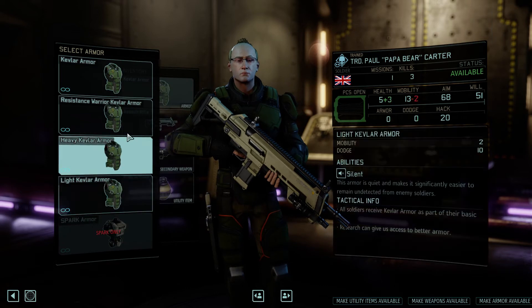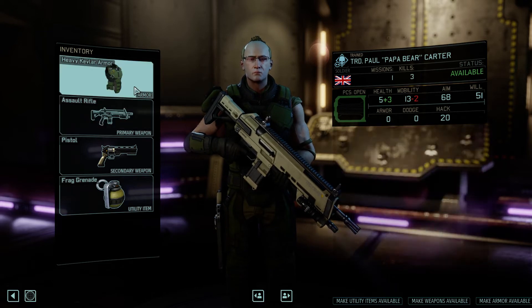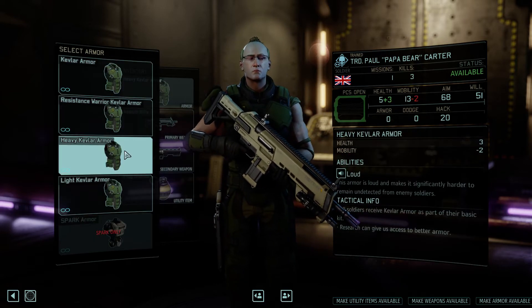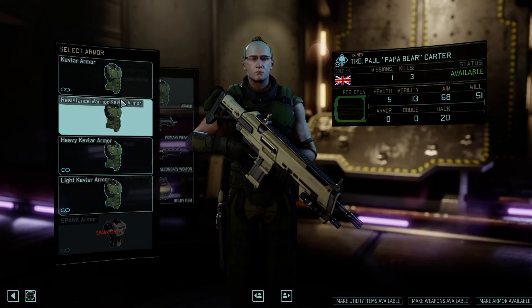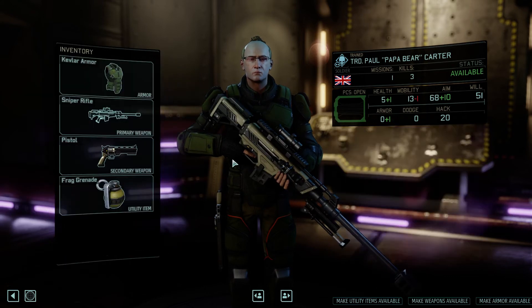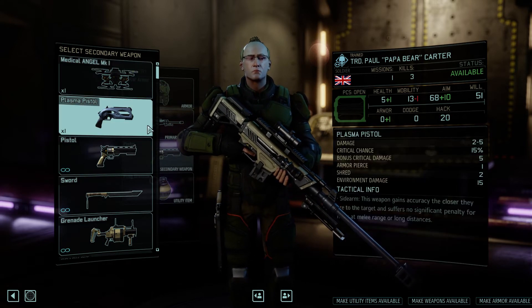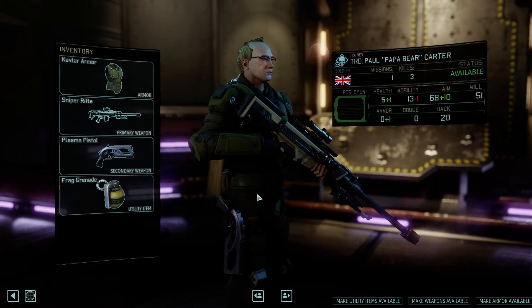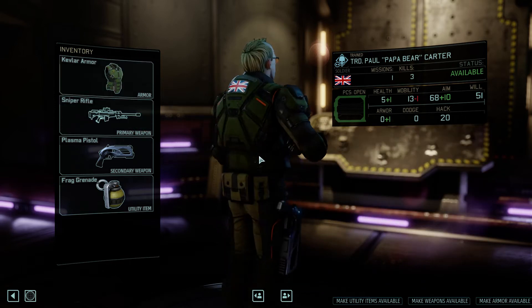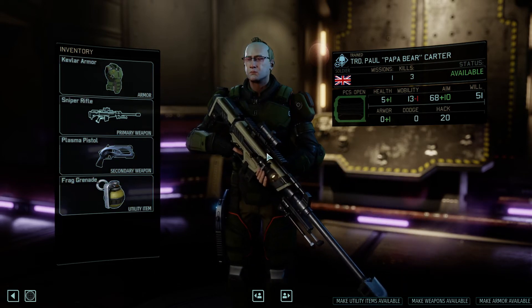This is the loadout screen. Nothing's really changed through Spectrum Yellow, but you can now wear heavier armor. You can also swap your weapon out for maybe a sniper rifle and equip the plasma pistol we just got. So now we're pretty much rocking the same weapons the Nox Sniper was using — we just probably don't have as much aim as he did.